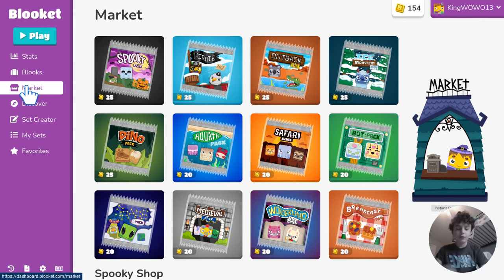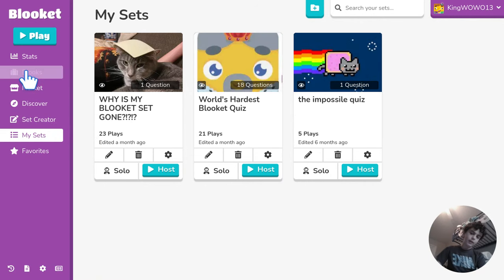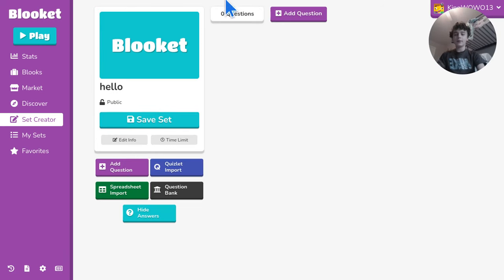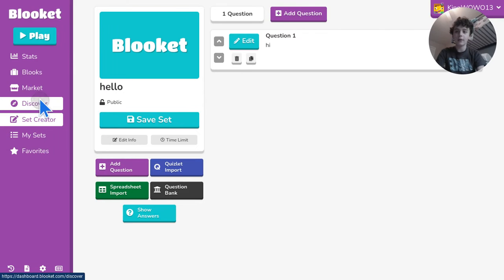You might only have like a hundred or two hundred tokens. So the number one tip: come over to the Set Creator. If it is a student account it will be easier to get to this stuff quicker. Go to Set Creator and just make a set — you can call it like 'hello,' add an image if you want. Then add a question, just do like 'hi,' add answers, and make sure they're both correct. This way you'll have a question set where everything is correct and you can just mash through them.